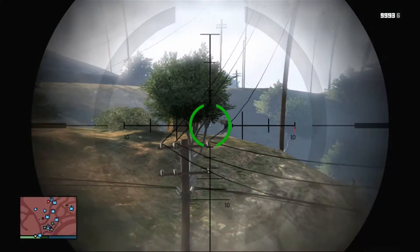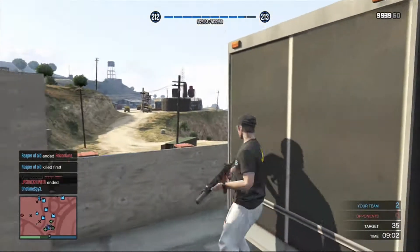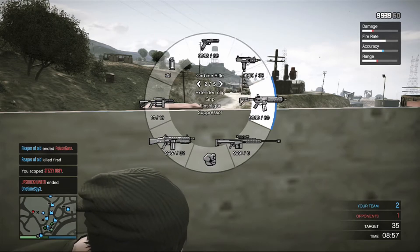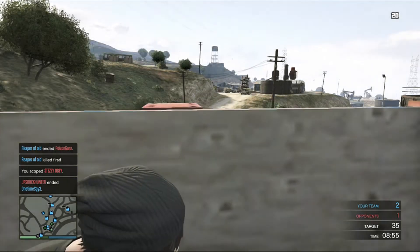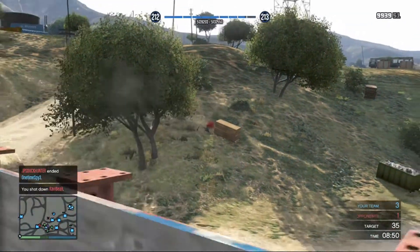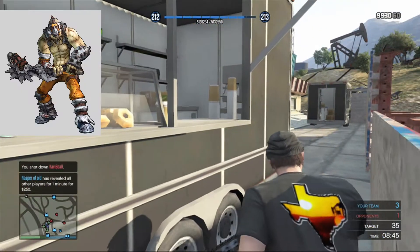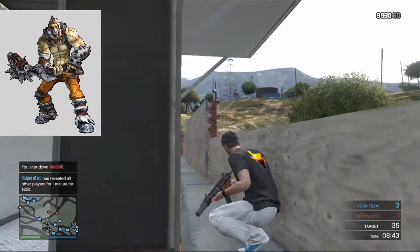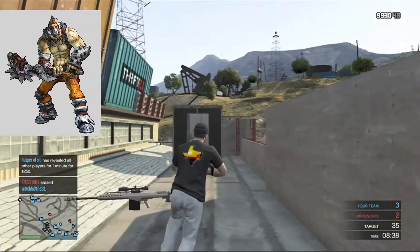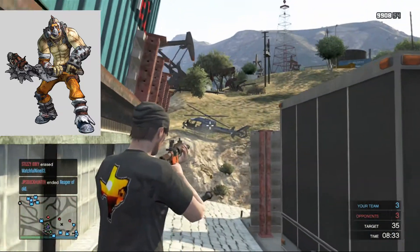Hello everyone, BicicSunday here, and today I want to tell you guys how you can make yourself kind of look like Krieg from Borderlands 2 in GTA Online. This will be showing you the clothing items and how to make yourself look like him. If you don't know who Krieg is, he is a playable DLC character in Borderlands 2 — mostly a melee character — and I've put a picture on the screen so you know what he looks like.